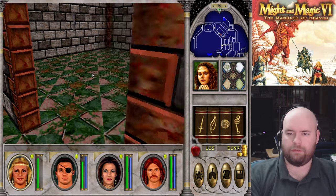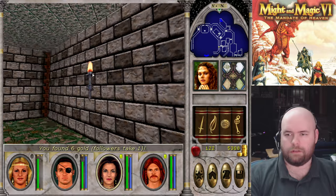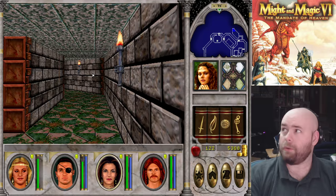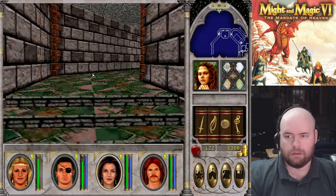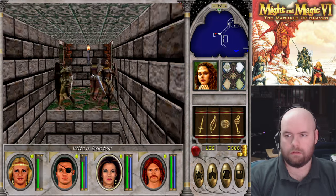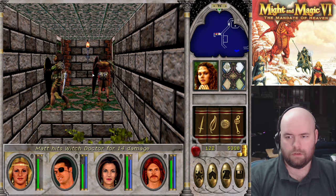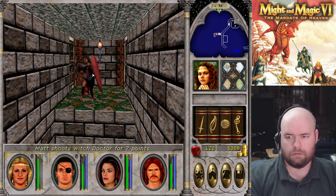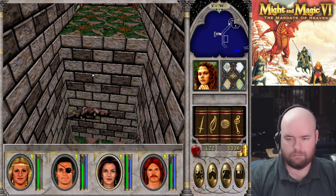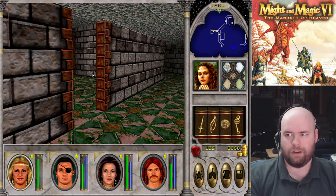These should be headhunters, I believe. Once more, race a stereotype. Now I'm at least back to where I was. Going up here. Kill them all. Those are also dead. Now the cobras are also dead. Good. I don't have the jump spell, so that's actually fairly hard for me to do.